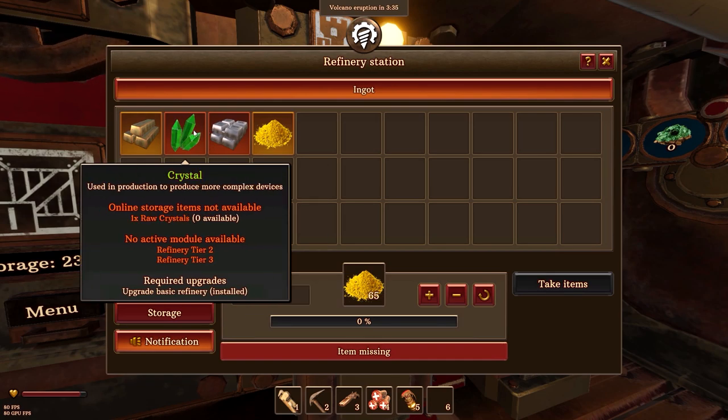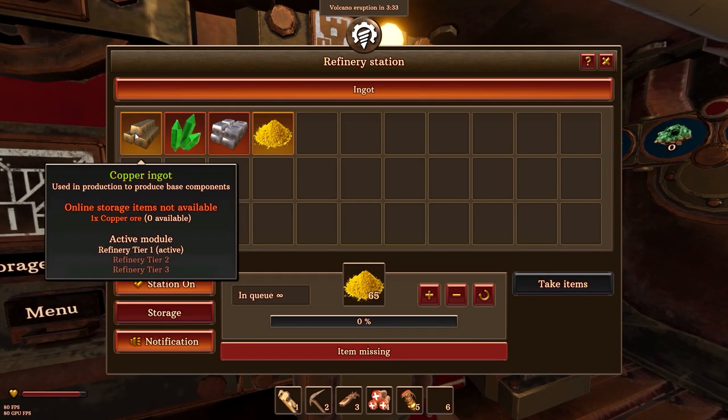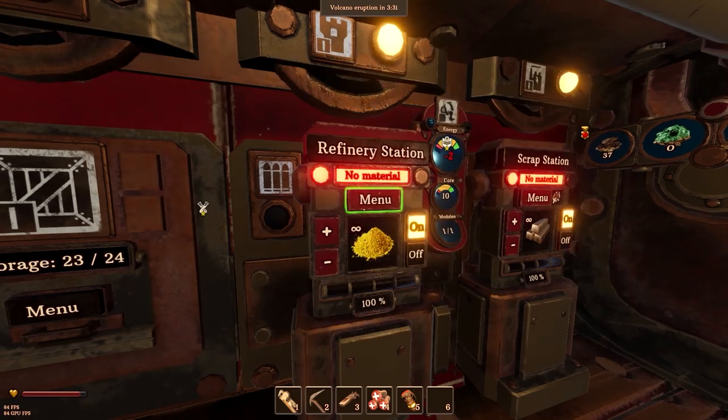Now we've got the new upgrade basic refinery module set up there. There's crystal and there's iron ingots, whereas before we only had copper and sulfur.